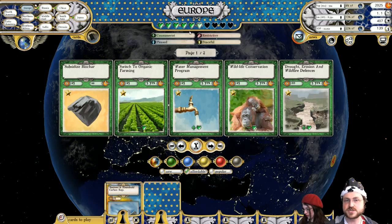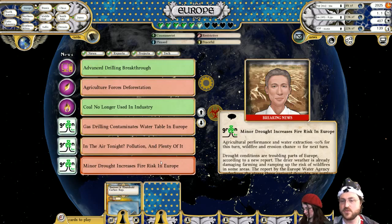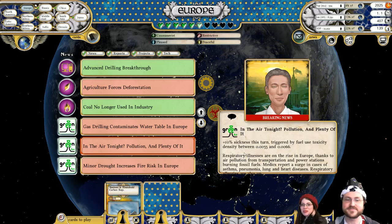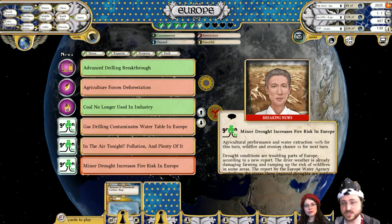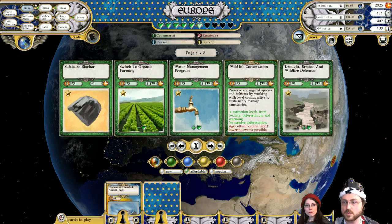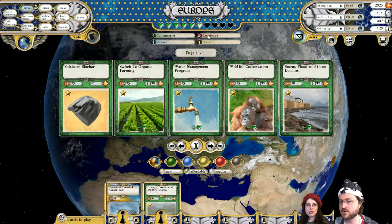One of the things I want to make sure to do is keep our support high. Thanks to the expanded information about different events, we get a lot more information — like there's 10% more sickness this turn because fuel use toxicity density is between certain levels. Minor drought is increasing fire risk, hurting water extraction and increasing the chance of wildfire and erosion by plus one. So you know what to start dealing with. I'm going to deploy this one — it makes them happier and more supportive, and it tells you what to worry about more specifically.